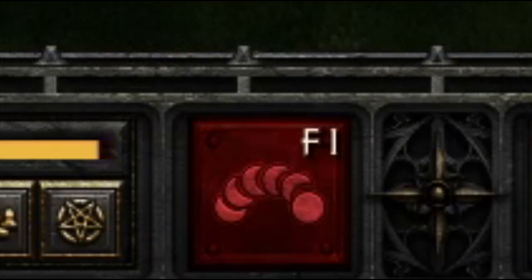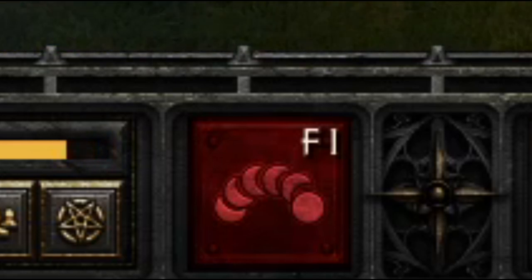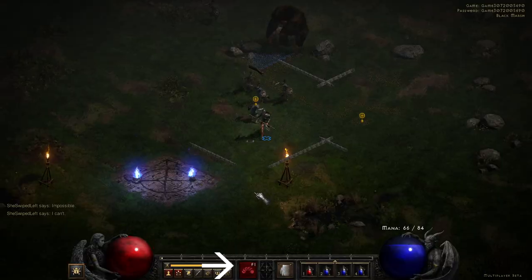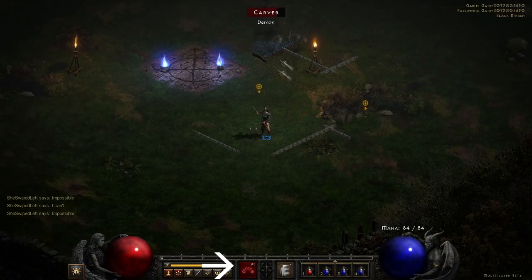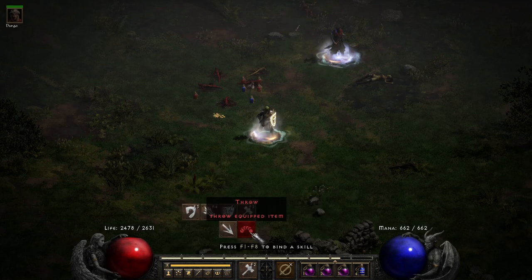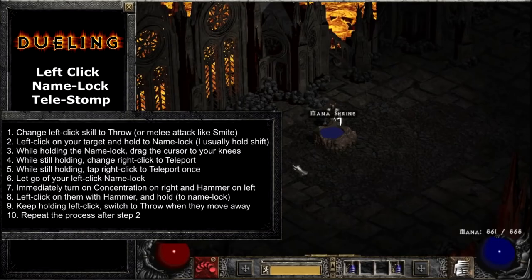One more thing really quick. One of the dueling techniques I showed you used the skill Throw, even though we weren't throwing anything. You can do this in classic D2 and even in the D2R beta, but in the official D2R release, they decided that you cannot use the Throw skill unless you have a throwable item. Thanks, game developers. But fortunately, if you use Smite instead of Throw, all the mechanics of the technique are the same. So just use Smite in that situation.